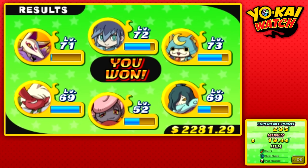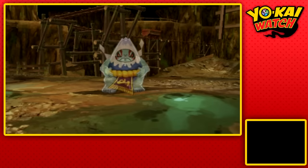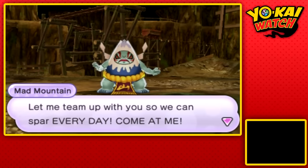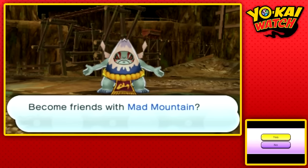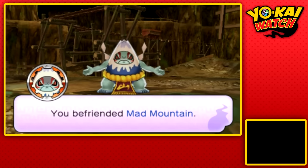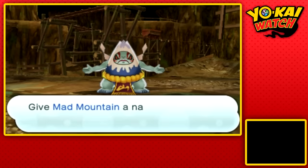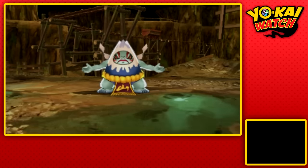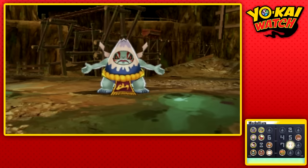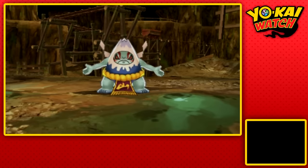He's not as strong as what we're going to get next. Join me — yeah, awesome. First try, and he approaches us: 'Let me team up with you so we can spar every day.' Mad Mountain will join our team. The tough Yo-Kai is going to be very handy — not in battle, but we need him to open up a page of the medallium. And we're only one away.